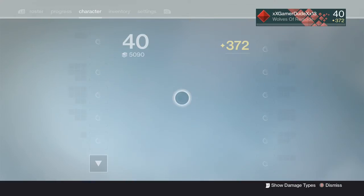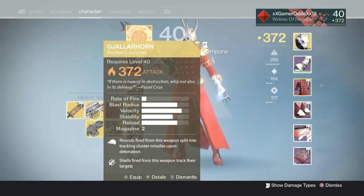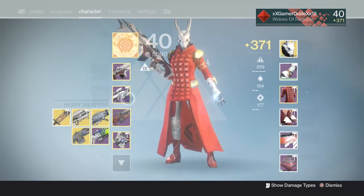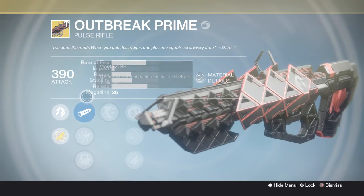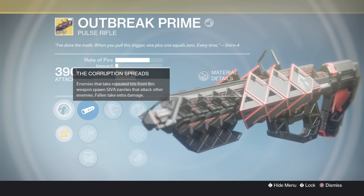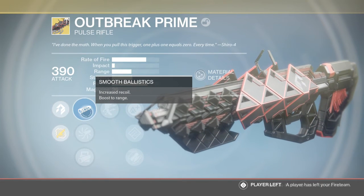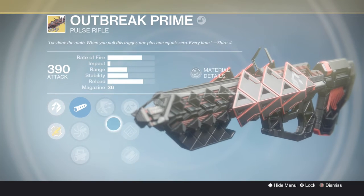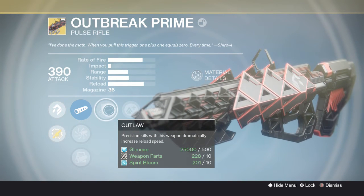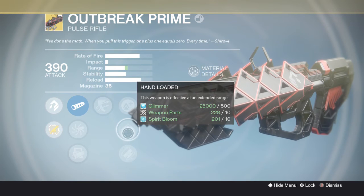I'm going to break down the perks for this weapon. Here are the perks for the Outbreak Prime: The big one is Corruption Spreads — enemies that take repeated hits from this weapon spawn Siva Nanites that attack other enemies and deal extra damage. There are also three barrel perks: Smooth Ballistics, Accurized Ballistics, and Smart Drift Patrol. The first perk is Outlaw, where precision kills dramatically increase reload speed.